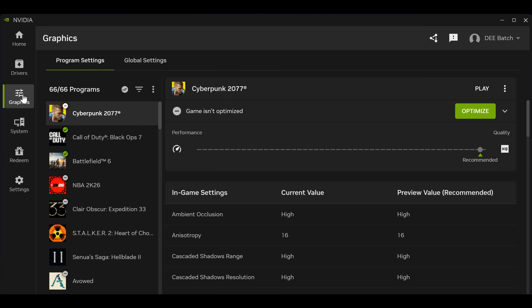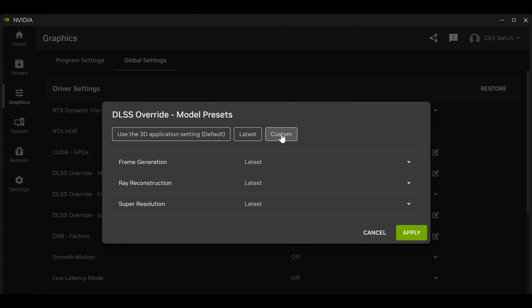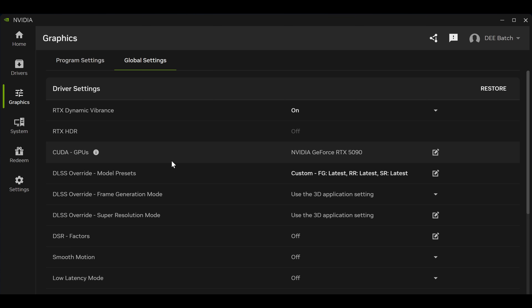Head over to the graphics tab and go to global settings. Then go to DLSS Override, click it, and you'll have an option to set it per application or select the latest tab, which will apply the latest frame generation, ray reconstruction, and super resolution. As of recording, only ray reconstruction and super resolution updates are available — frame generation comes later in 2026. Hit apply, go into your game, enable DLSS, and you'll have the latest transformer model.